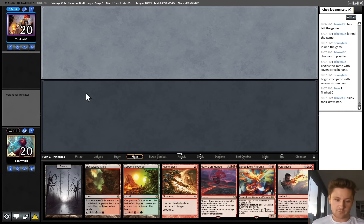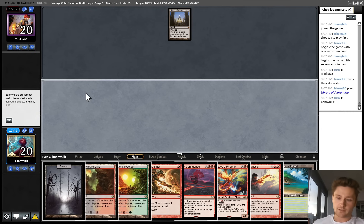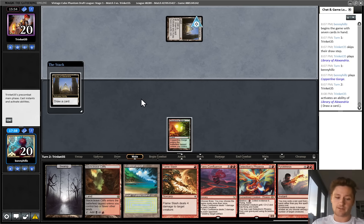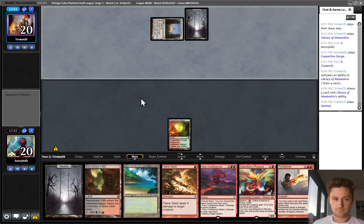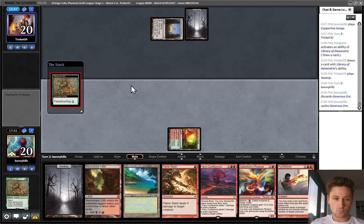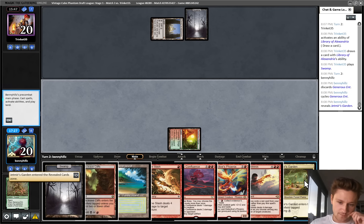A lot of burn here - I will keep it. We have both of our black sources. This is definitely a hand that's quite weak to Library. In general, I'm happy to see Library - I don't think that's a very good plan in Vintage Cube in general, honestly. This has gotten much worse over the years, but this is the sort of game where it does look good. I'm just going to grab all the colors here. Jemmere's Garden - now our Tribal Flames is max powered.